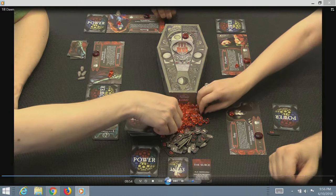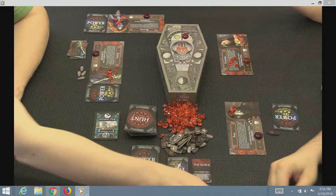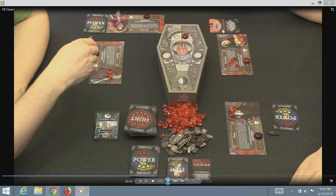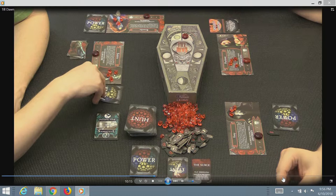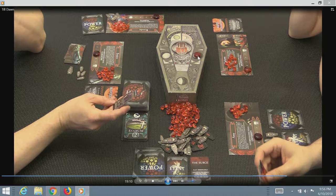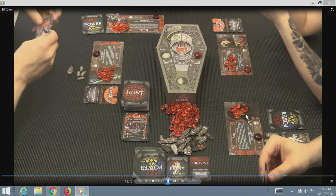We looked up the invitation rule because we forgot — on refuse invitation you have to lose a blood token. Now we're deciding whether to go for the invitation and Amanda just played a special power. We go all the way to the end. In the last round, we all have a lot of blood and it's only partway through the sun track. There's another invitation to deal with.